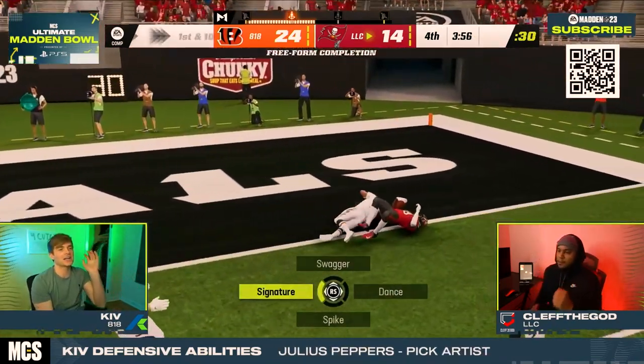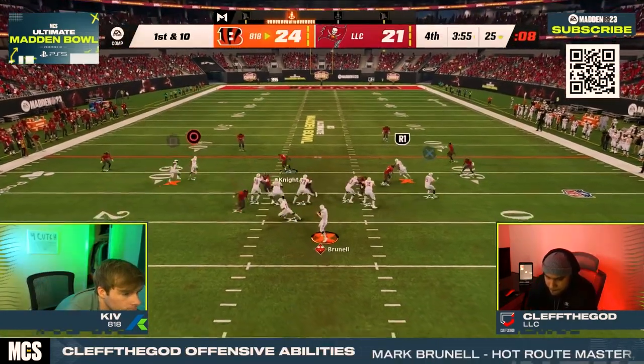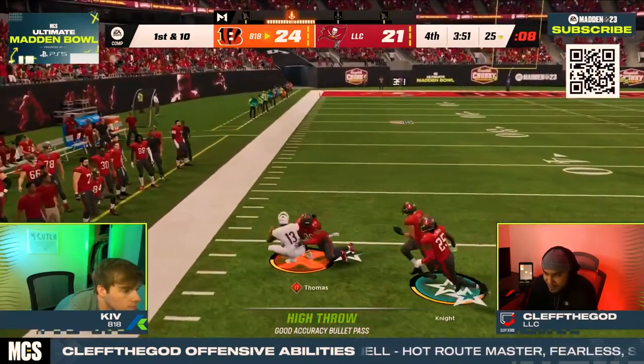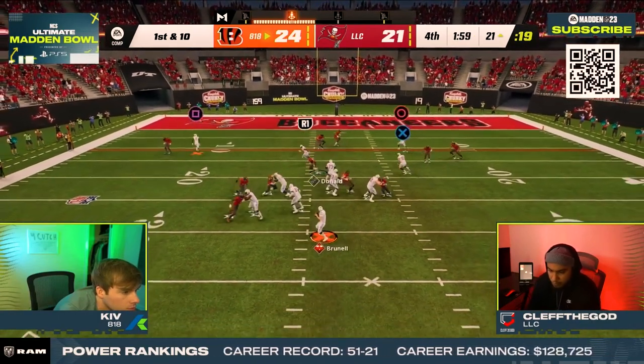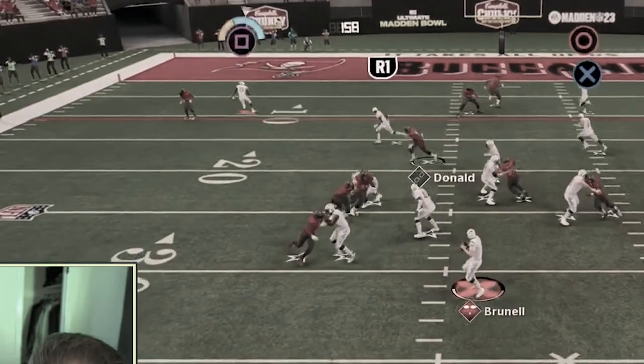With Clef only down by 3 points, this was still anyone's game. Thanks to his high-powered offense, Kiv had Omaha, which made him even more impossible to stop. He iced the game on a crispy C-route for power play number three. He ran the play Trail with the solo wide receiver on the left — the C-route on the left does a great job against man coverage and is overall a very good trail route. After the snap, it was clear to Kiv that he had an easy touchdown to Michael Thomas in the back of the end zone.